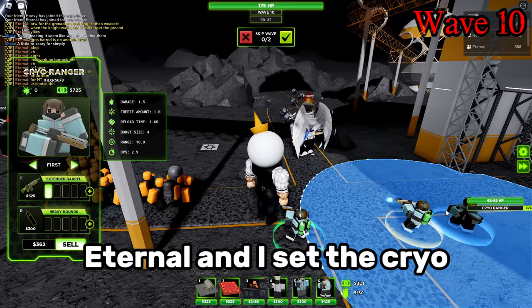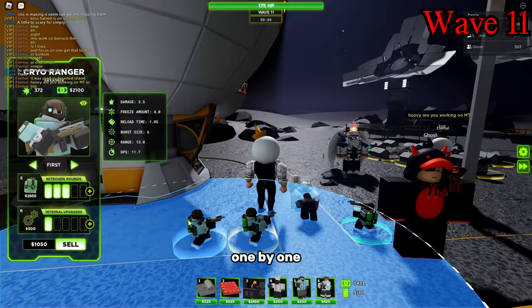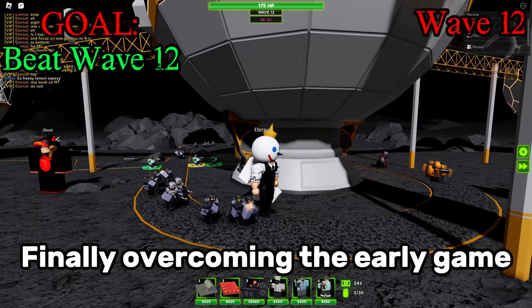When wave 10 came around, Eternal and I set the cryo to strongest to single out the grenadier, giving the scouts an easier time taking out the knight. The following wave was significantly easier, completely freezing the mutated zombies one by one long enough for the scouts to ram into them. Finally overcoming the early game, everything from there on out was smooth sailing.